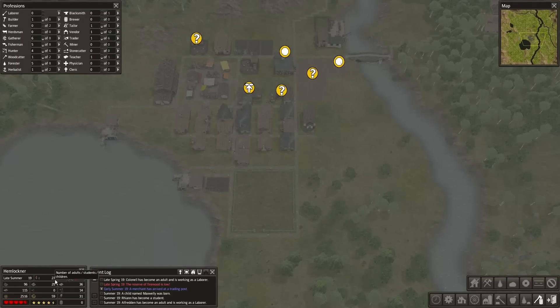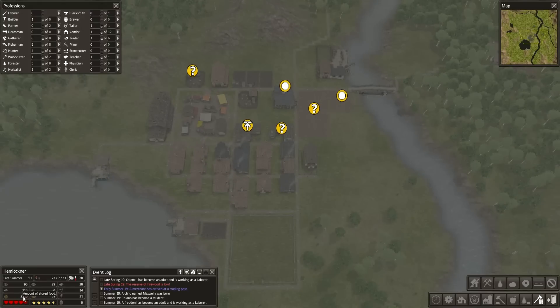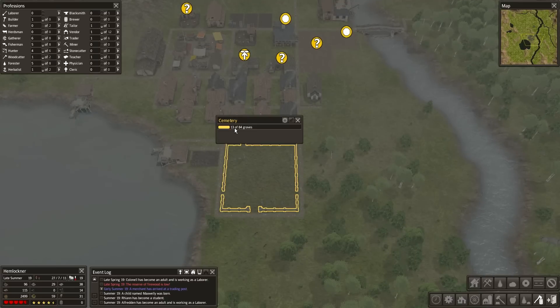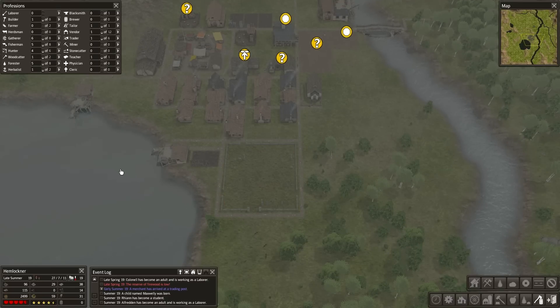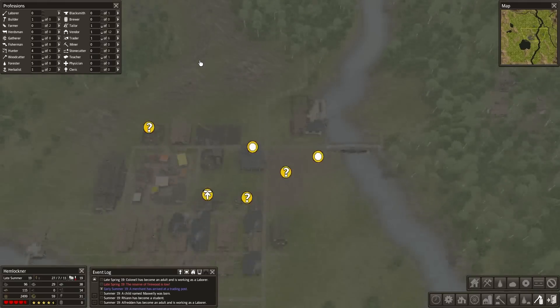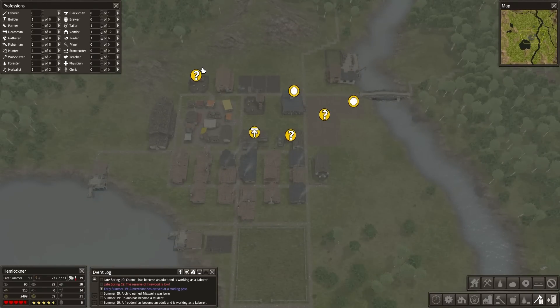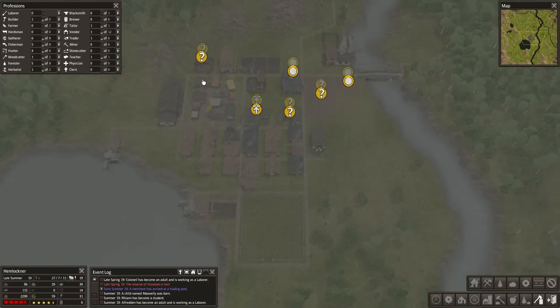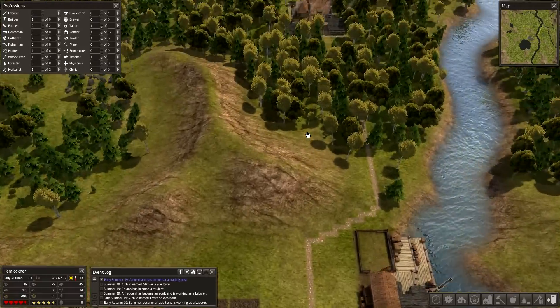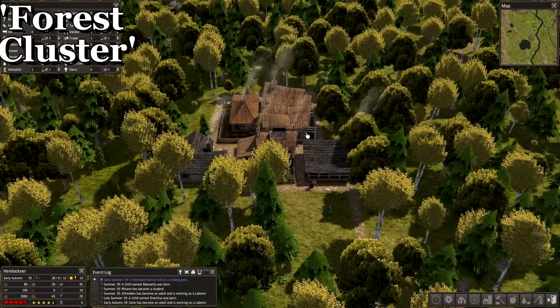As you can see, I don't have a huge population, but I'm on year 19 and I have over 2,500 food. I'm in the stage of everyone dying and replenishing, but don't worry about that. I'm going to show you some tricks to expand how much food you get and survive for as long as possible. So here we go. The first tip I have for you guys is to create what a lot of people call a forest cluster.